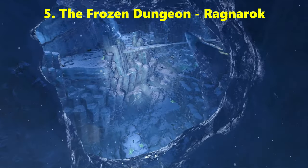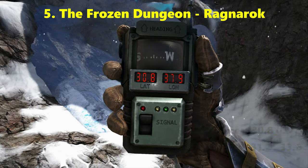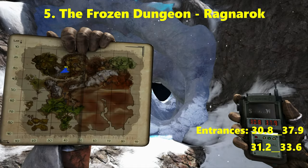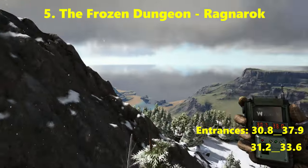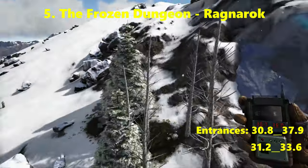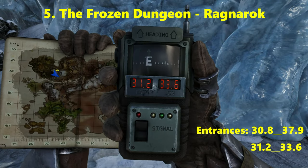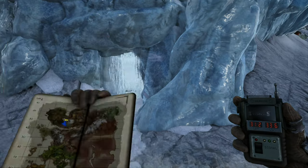Coming in at number 5 we have the Frozen Dungeon on the Ragnarok map. There are two entrances. The first entrance is at 30.8 latitude, 37.9 longitude. The second entrance is at 31.2 latitude, 33.6 longitude. You will need a pickaxe to get through the second entrance, which is the easiest entrance to access by foot.